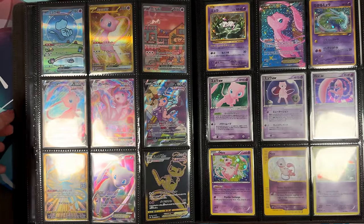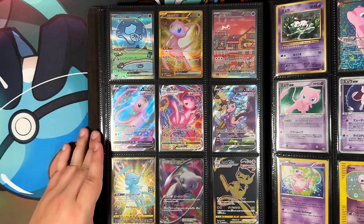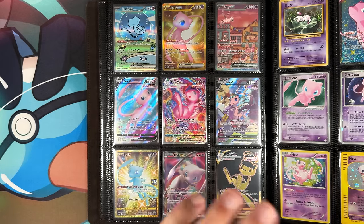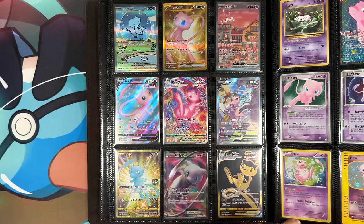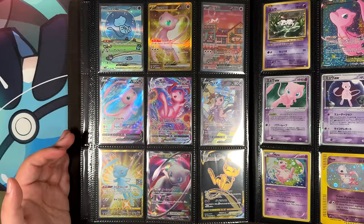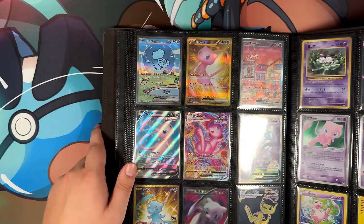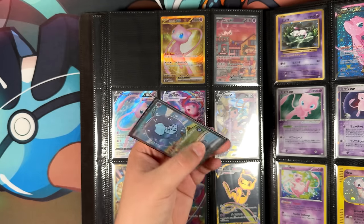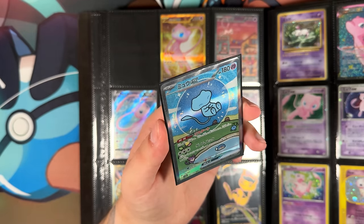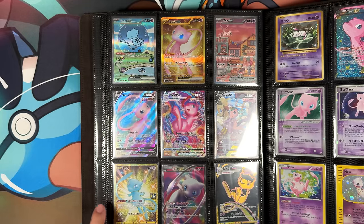Here we are at my favorite page in this whole binder — my Mew page. Even though Mew is my favorite Pokémon, I don't have as many cards as you'd probably think. I only have one and a half pages in this main binder. Most of these are actually really cool, not just because they feature Mew, but also in general. Starting off with the top right here — the Bubble Mew, which I notably pulled in a Discord call with a couple of friends. Really, really nice card. Then I do have the gold card, the golden Mew right next to it.